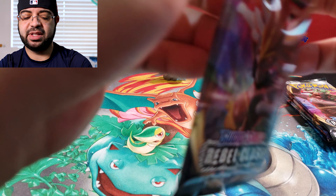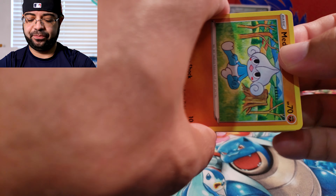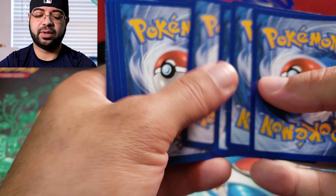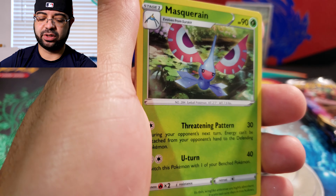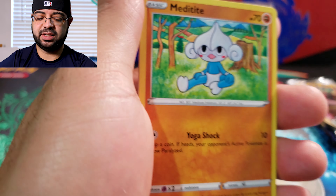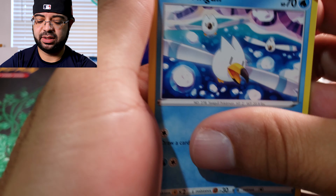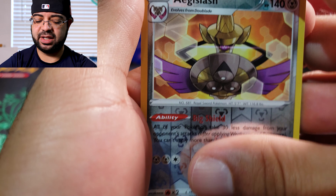All right, first pack of the day. Go ahead and go with the coat card — forward to the front. We have our energy, Curve Shovel — let's see if we get some luck. Two commons and the last card is just a rare. All right, next pack.